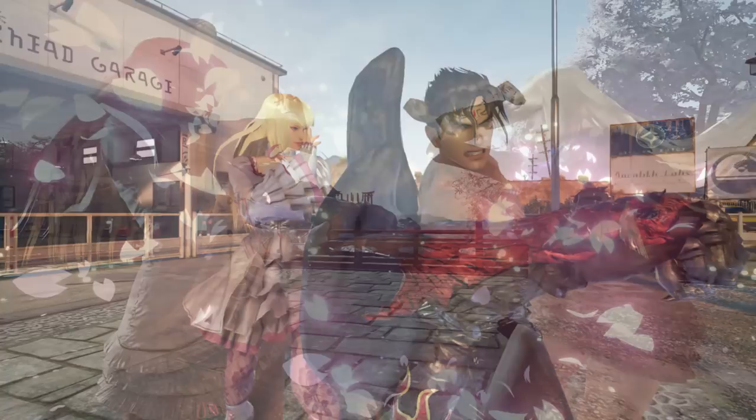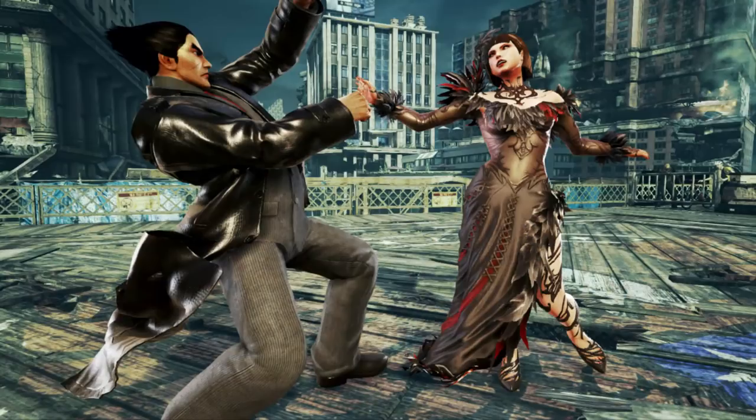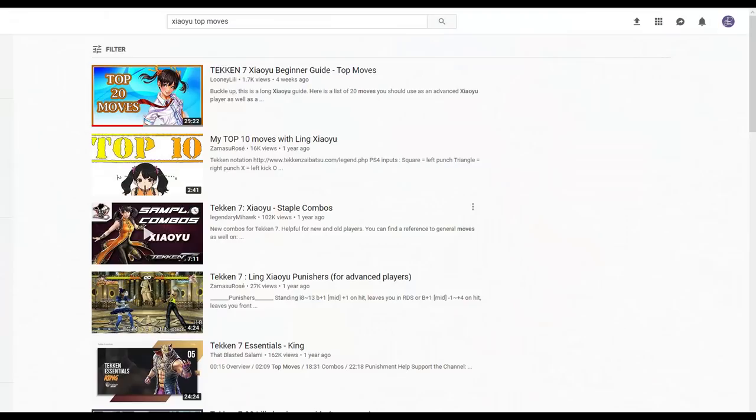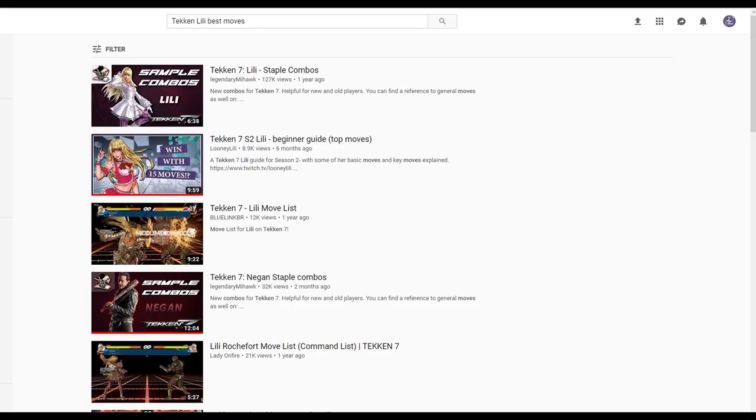Should I sidestep, sidewalk, or backdash in Tekken? How do I know when to step and when to backdash? These are very common questions among Tekken players. The truth is you cannot have the same movement strategy against every character — movement is matchup specific. You should analyze your opponent's move list and move based on that information. A good starting point is analyzing the opponent's staple moves, for example their top 20 moves.